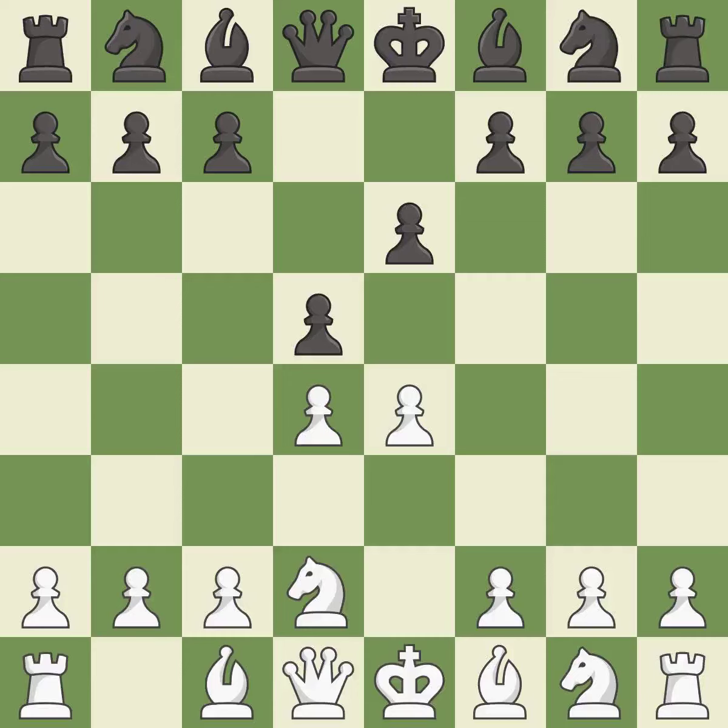Nc3 develops the knight and defends the e4 pawn. c5 strikes the d4 pawn, starting active play in the center.